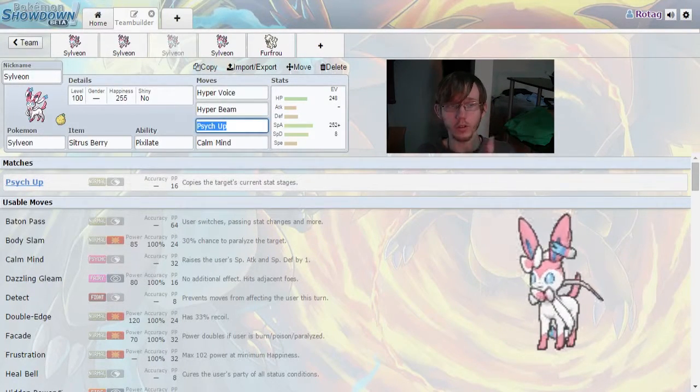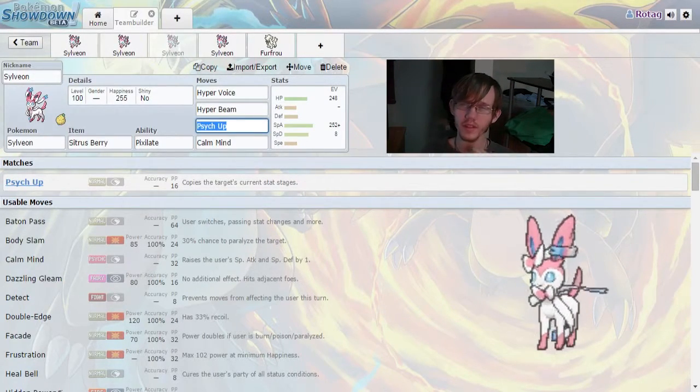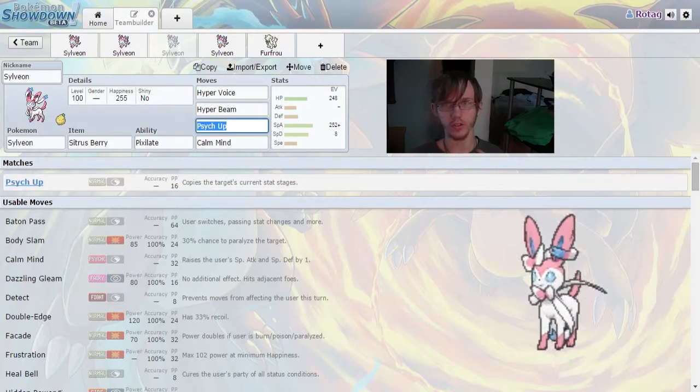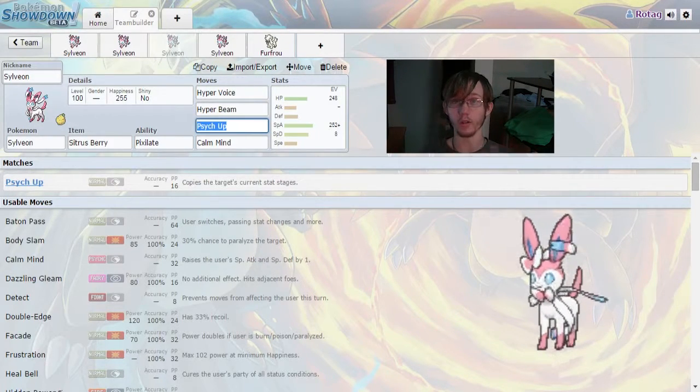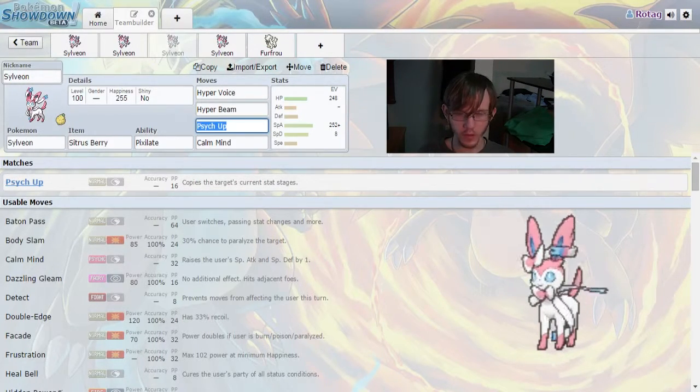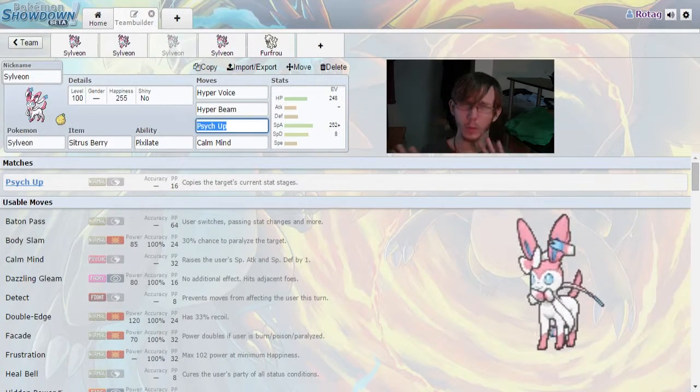With our next build, we're going to be looking at a more doubles-oriented build — you could run this in singles, but it's really situational. In doubles, depending on the team you run, it works wonders. This is the Sylveon I personally run in my doubles team. We're going to be looking at Hyper Voice, Hyper Beam, Psych Up, and Calm Mind. This does seem like a really odd setup, because you have your self-buff and a Psych Up buff — but we'll cover that in a second.